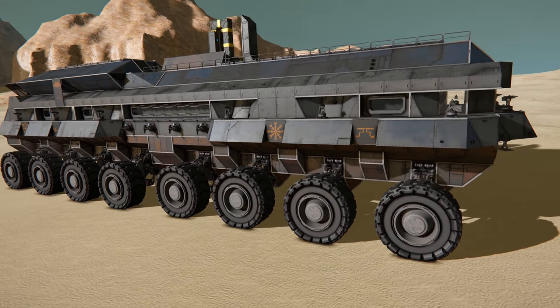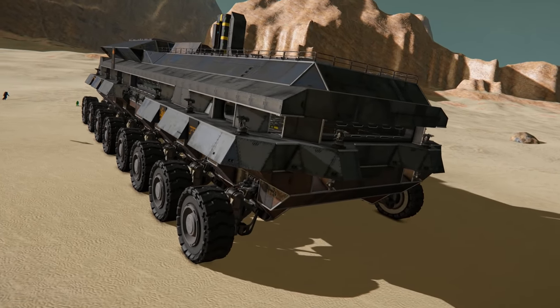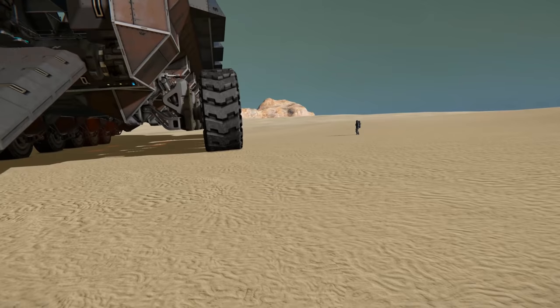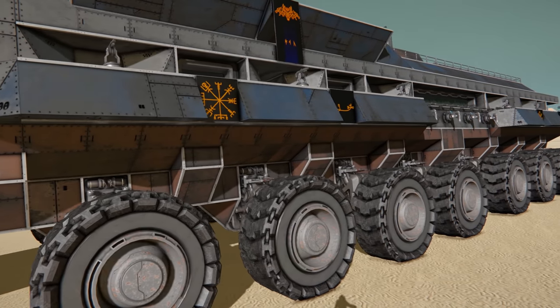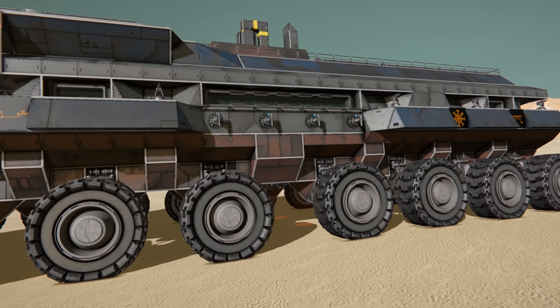How many wheels does this thing have? About 16. Since this was built on the Mad Max server, everything has to be accessible without using a jetpack, including turret rearming and all the processes out there.